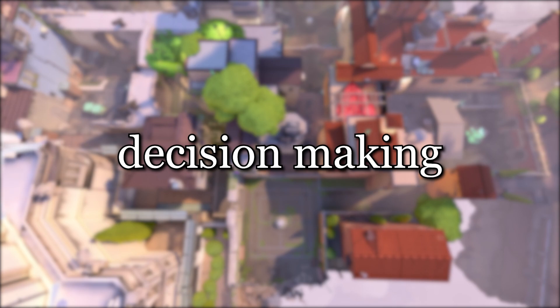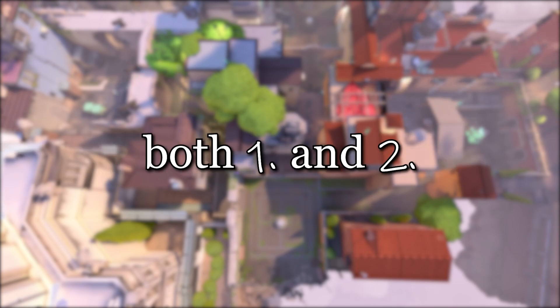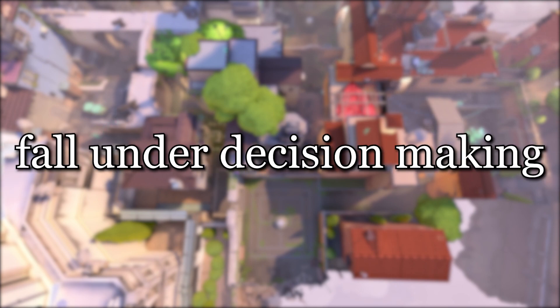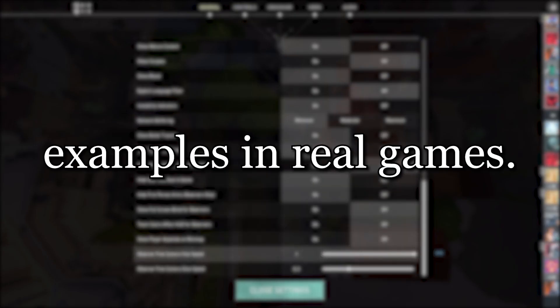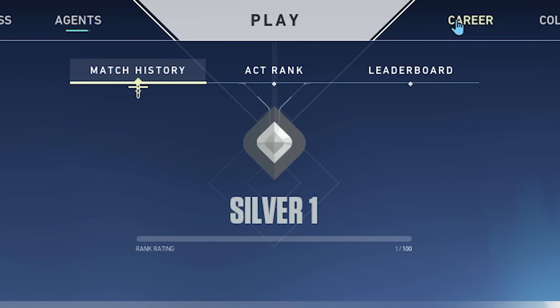Decision Making. Decision making is the most vital part of a competitive shooter like Valorant. Both Defaulting and Rotation fall under decision making, so to explain them further, I have live examples in real games. To clear up some confusion: Iron to Immortal is a video series I'm making to help players pass their ranks in a tutorial manner. This account is actually Silver 1, but all the advice and tips follow through all the way up into Immortal.